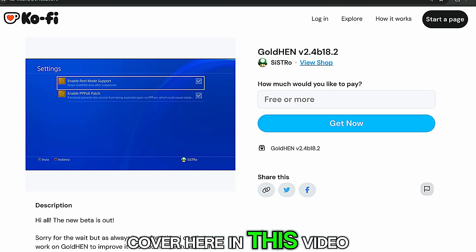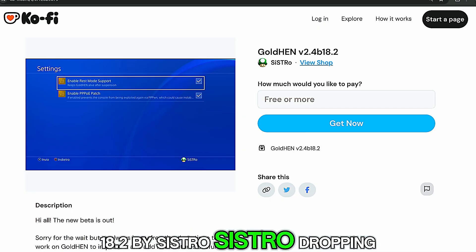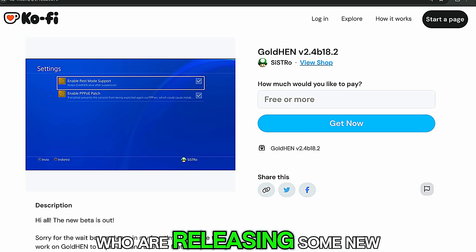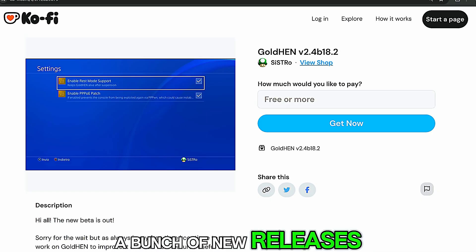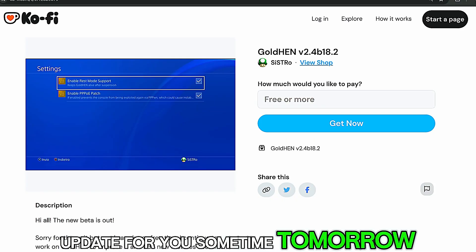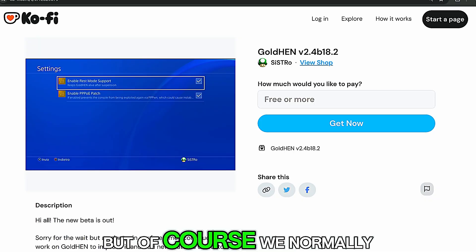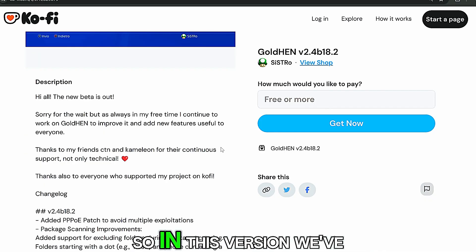We have a new release of GoldHen 10 to cover in this video: version 2.4b18.2. Sistro is dropping us a little Christmas gift. There are lots of other developers releasing new stuff over Christmas time as well. There's already been a bunch of new releases, and I'll probably have a news update covering all the new stuff that came out over the past few days. But we normally do dedicated videos for GoldHen, so let's dive into it.